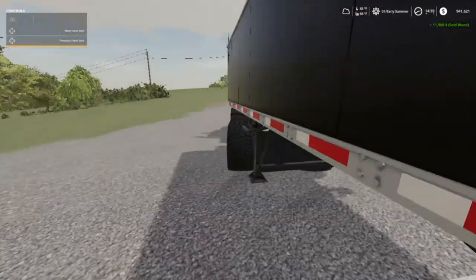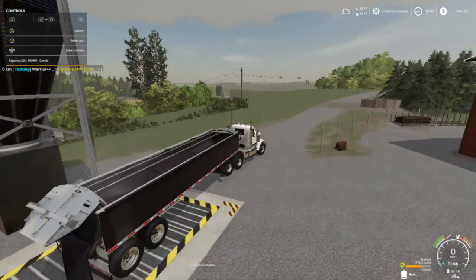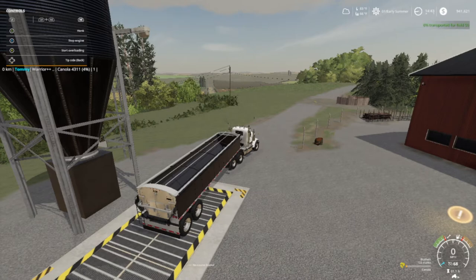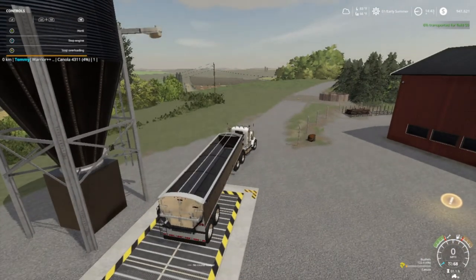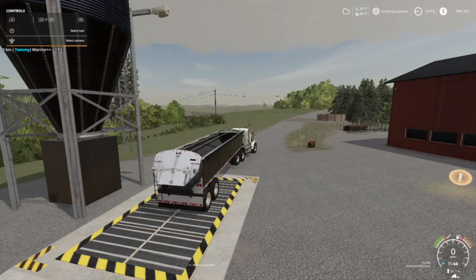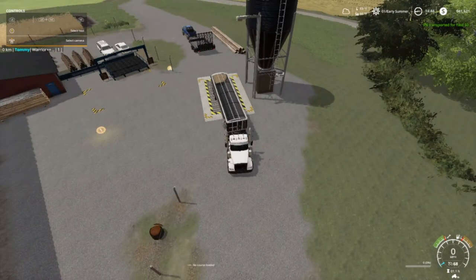We're still unloading the canola. It looks — oh there it goes. Contract on field one finished. But my price ain't going up. Six percent transporter for field fifty — y'all see it there folks, I'm already working on field fifty. This is going to be one of those maps where I can't do multiple contracts harvesting because it's going to take it towards the next contract. That wraps up this episode, because that just made me mad.